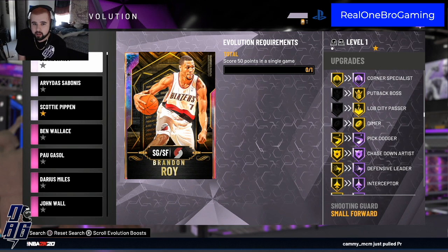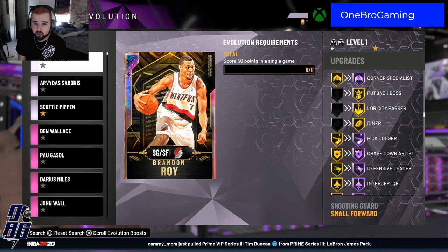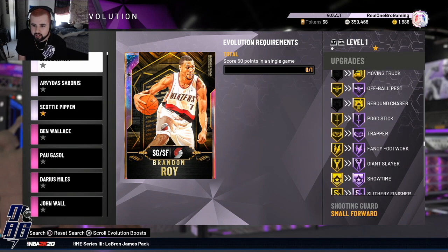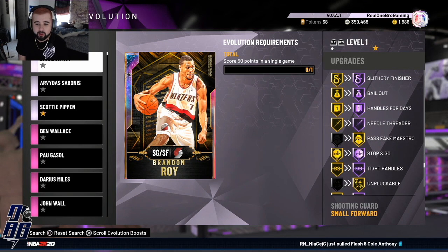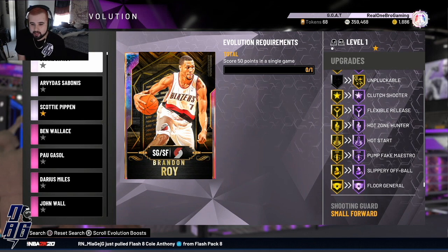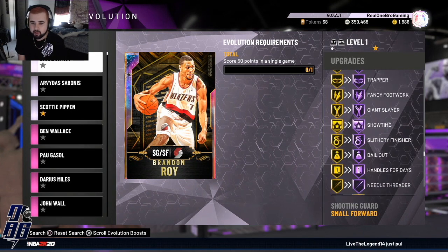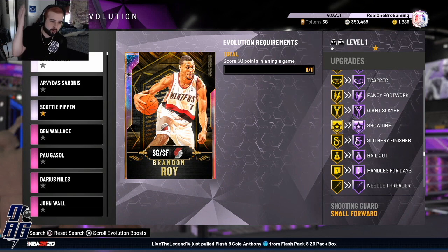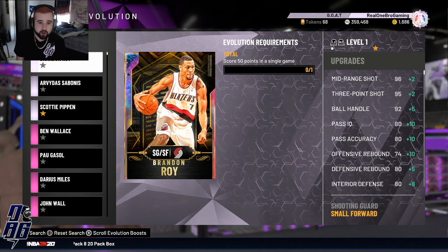He had 20 Hall of Fame badges prior to this. Once I evolve him, corner specialist goes Hall of Fame, he gets dimer, lob city passer, putback boss on gold — more Hall of Fame badges. Moving truck on gold gets added, rebound chaser gets added. He never had implacable so now he has implacable on gold. Floor general Hall of Fame, flexible release, clutch shooter, tight handle, needle threader, slithery finisher, giant slayer — I'm super hyped about this Brandon Roy. 50 points, that's all it takes.